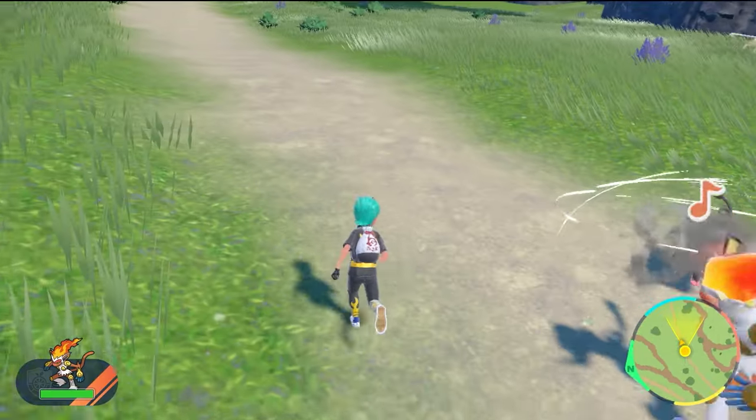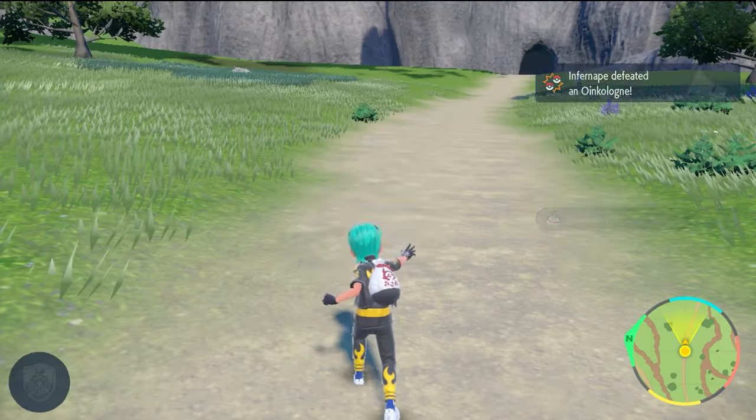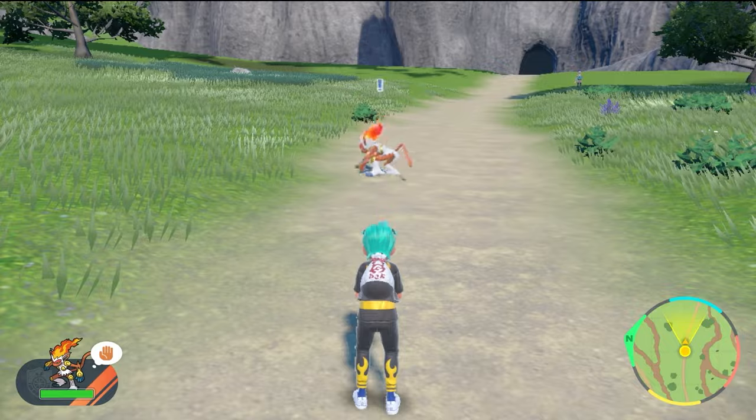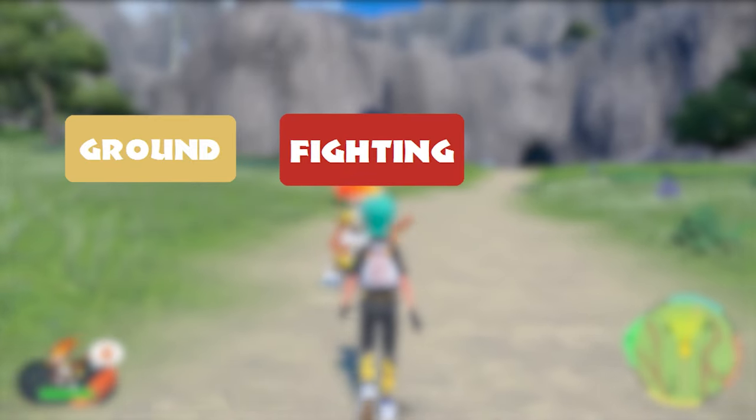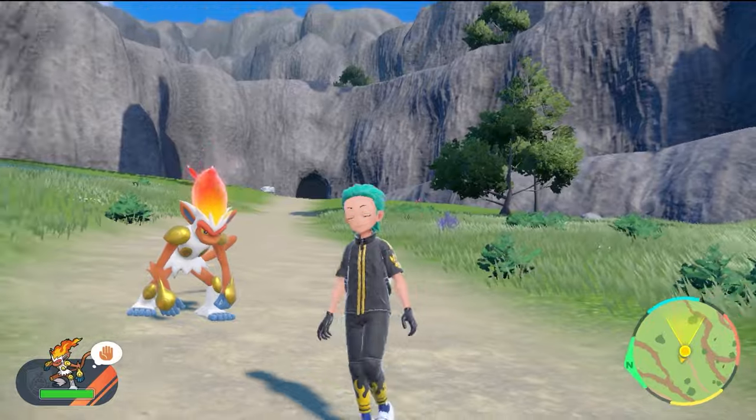With its Rock Terror typing, Infernape will be hit for super effective damage from water, grass, ground, steel, and fighting type attacks. The most optimal attacking options for this raid will likely be ground, fighting, and water, due to the fire and fighting coverage Infernape has, which make bringing grass and steel types almost impossible.